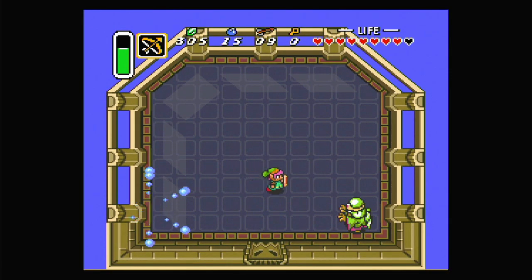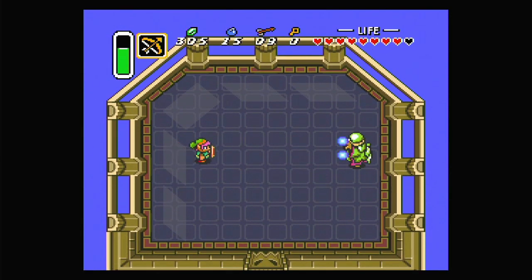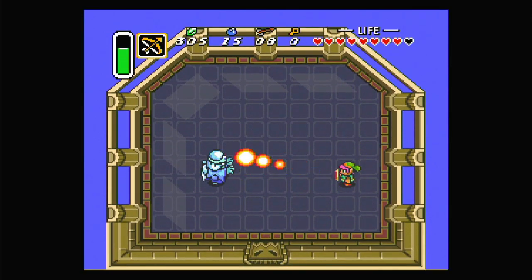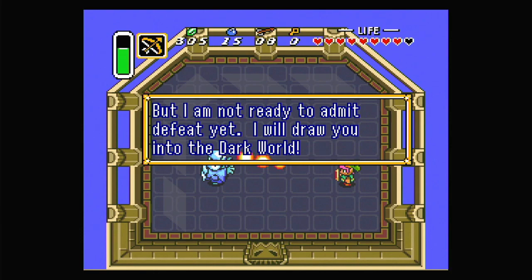Just try to dodge the ring of orbs in general. Come on — give me what I need. Thank you, actually hit him that time. Now he's doing the lightning again. I don't like you standing right on top of me. Please be what I need — thank you, that was very kind. Try to keep on the same axis as him. Agahnim then says: 'Well met, like the true hero that you are. But I am not ready to admit defeat yet — I will draw you into the dark world.'